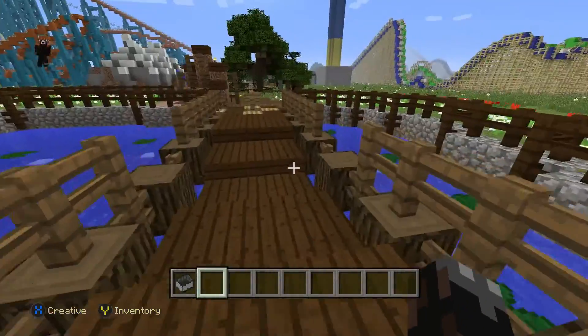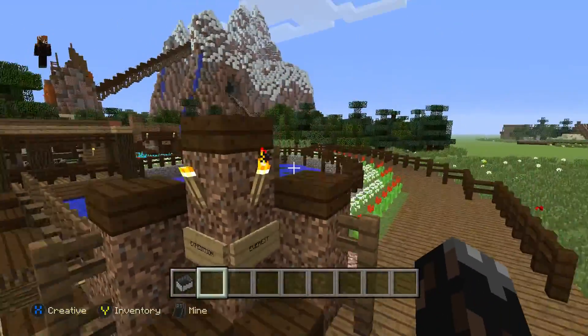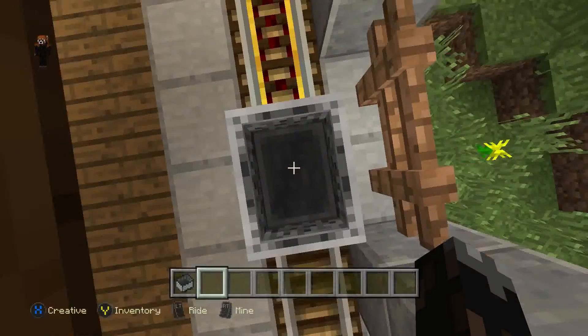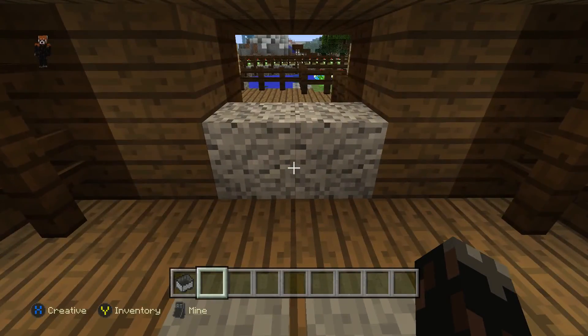I made a little pond out here and a bridge, and the exit is also different. I'll go ahead and show you — the exit is right here, and you come out of your mine cart and exit over here.